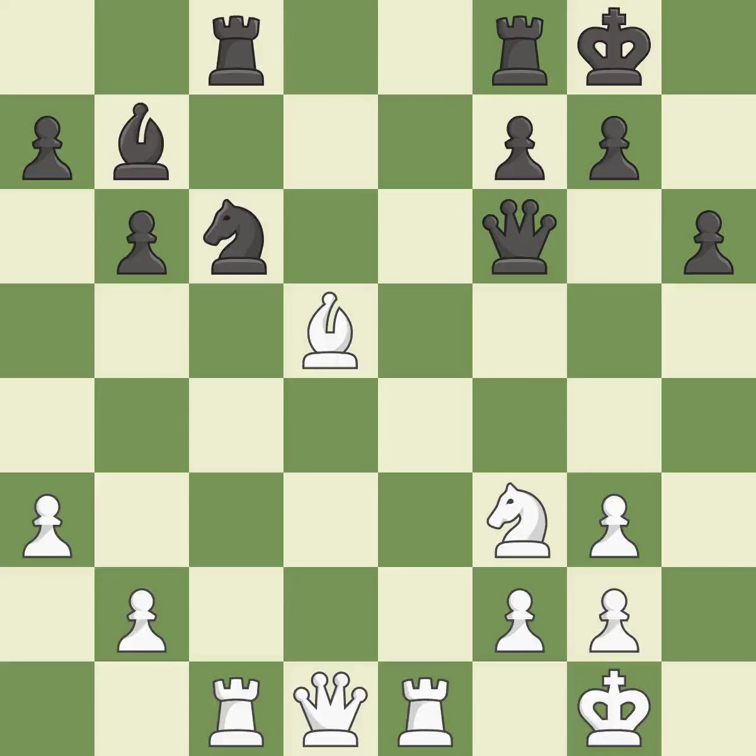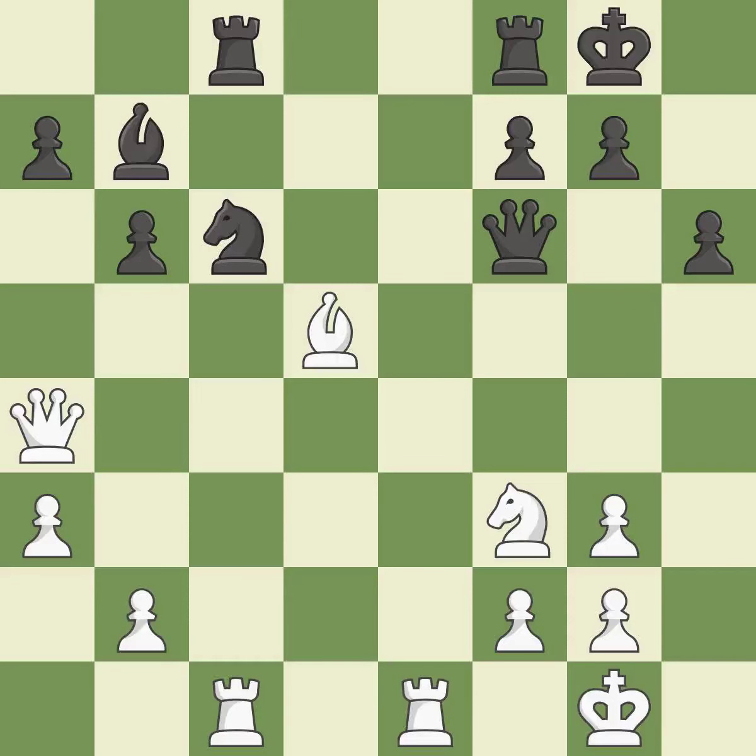The rooks can see each other now, allowing them to provide mutual defense. This threatens to pin a bishop. This overlooks an opportunity to defend a pawn that was under attack. This allows the opponent to win a tempo by threatening a bishop — it is an inaccuracy. This wins a tempo by threatening a bishop and forcing it to move away. This is the only good move — it is a great move. This protects the bishop who was attacked.